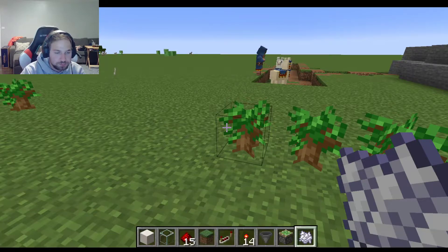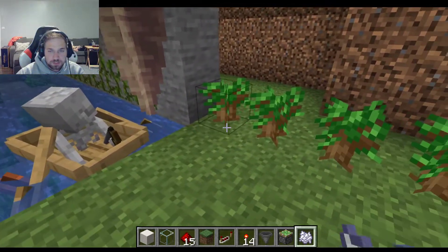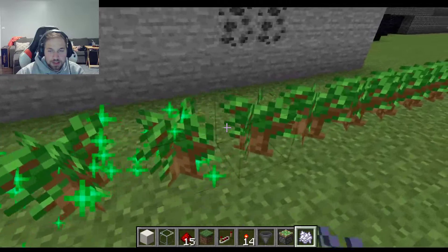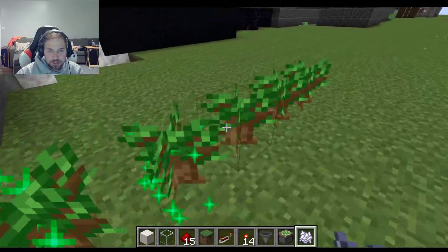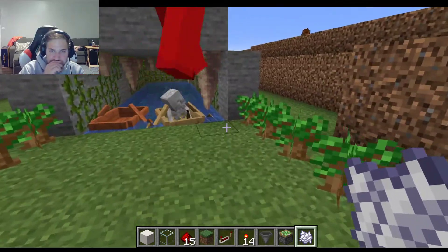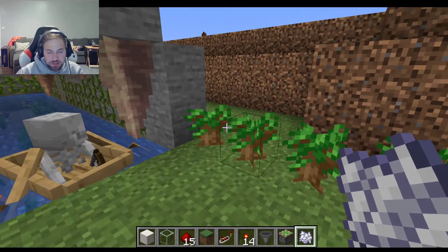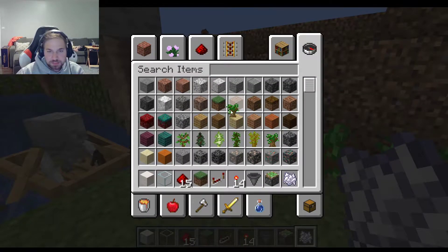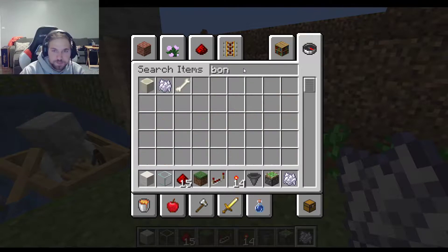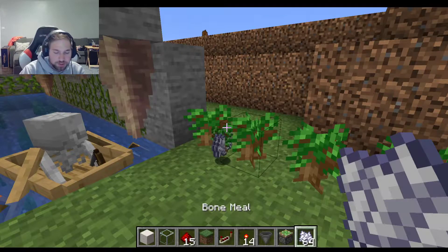I'm just gonna make this path like this, so when they grow it completely cuts it off, and then when the trees grow we can cut the branches a certain way we want. Yeah, that's kind of a good idea actually. This isn't doing anything. Oh, I have an idea.